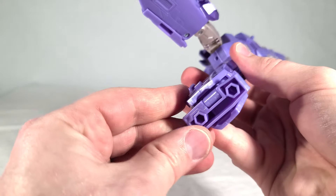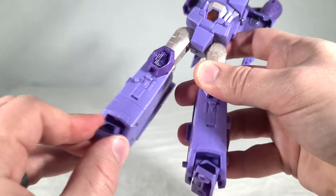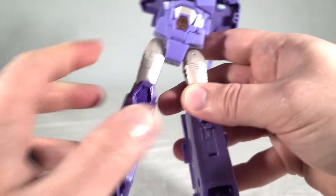Just going to make sure these are even. I'm going to grab these little booster sections here and pull them up like this. Flip his feet out, fold these in — folds in again. Very reminiscent of the Siege Soundwave transformation. I wonder if they were inspired by that. You get the feet, and they are able to pivot, so that's good.